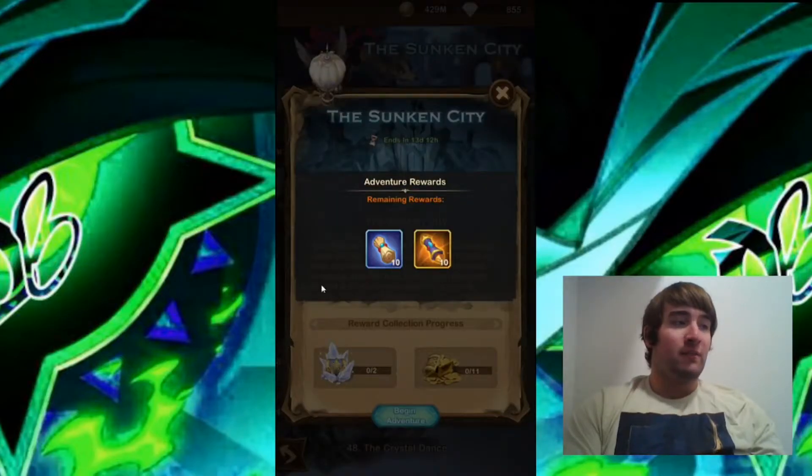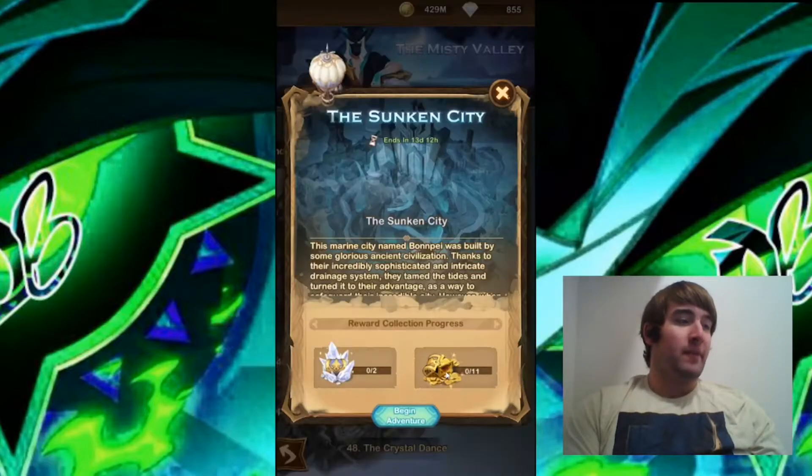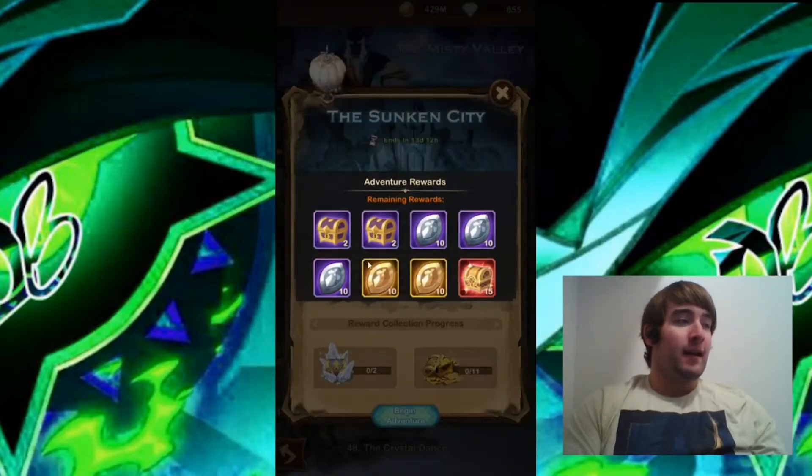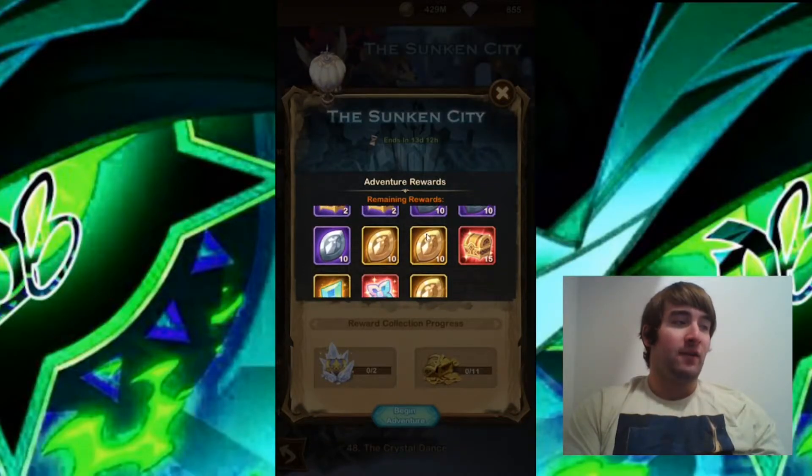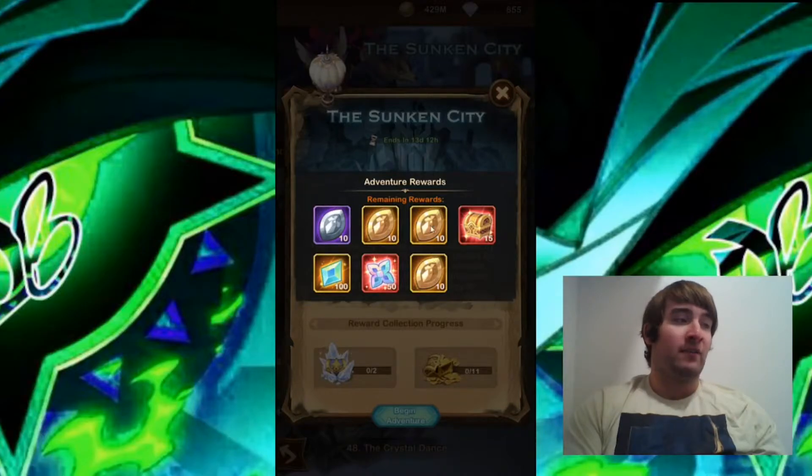Looking at the rewards, we get 10 normal scrolls and 10 faction scrolls. No Stargazer cards, but that's fine I guess. It looks like it's just our regular rewards like our emblems, giving us quite a few emblems, and our engraving resources.